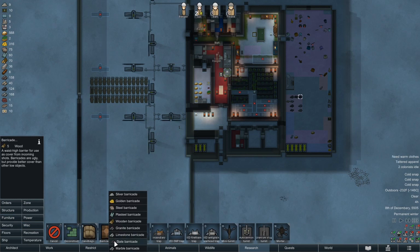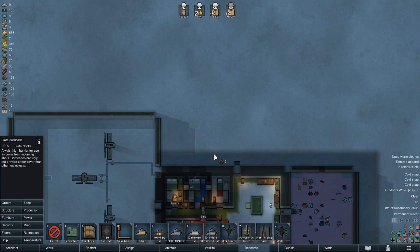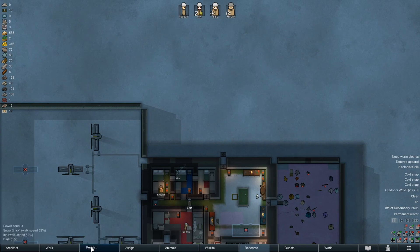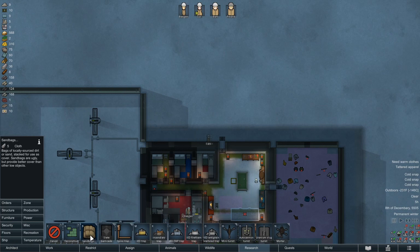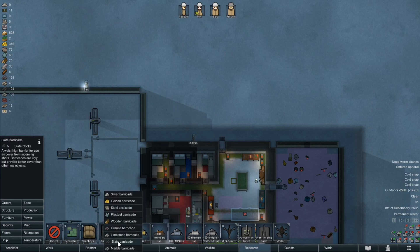What do these take — five each? This is gonna be like the first step in security, just something to hide behind when we get raided. No one's doing any repairs. I'm gonna unrestrict everybody so they do repairs, that'll get them outside doing something. But I keep saying we're gonna do security and then not doing it. These take cloth now — that's interesting. Waste high cover, better cover than other low objects. We don't have a ton of anything right now.